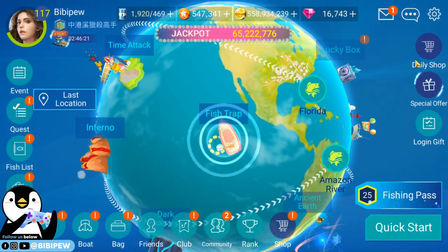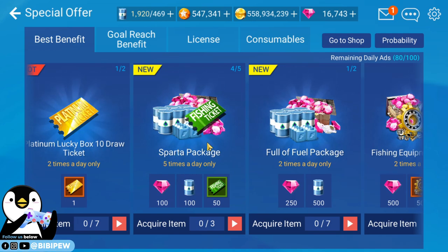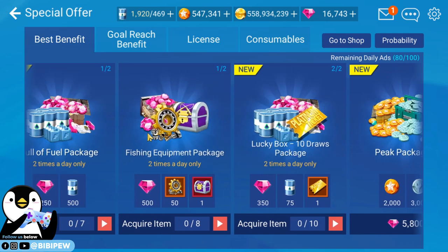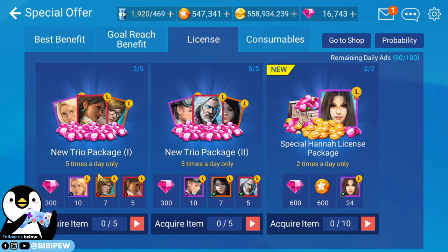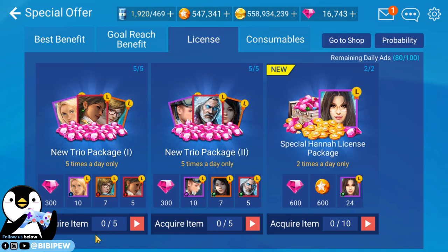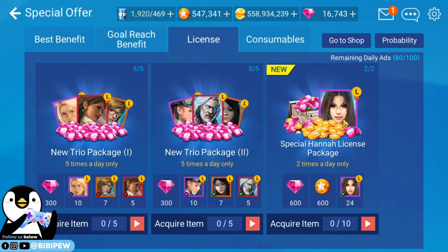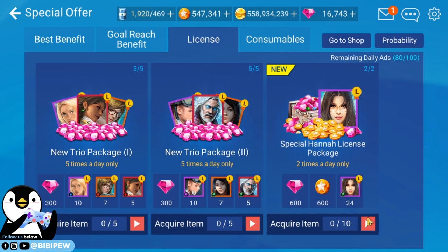Overall this is one of the best events — you can get platinum tickets, lots of fewer, fishing tickets, five hundred fewer two times per day, and the fishing equipment package which sometimes gives very good rods. You can also get licenses: isabel, chloe, and tanya license by watching five times, or the new trio legendary package with lana, helen, and norman.